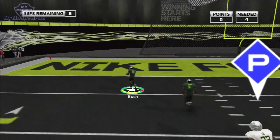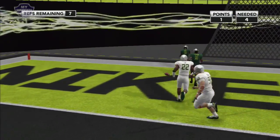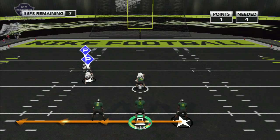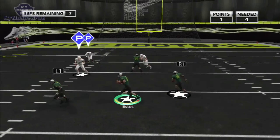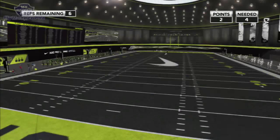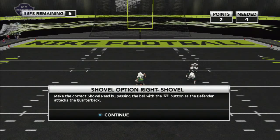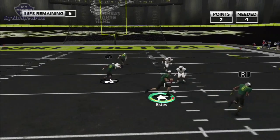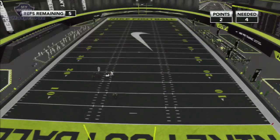In the shovel option tutorial, a 'P' over somebody's head means they're responsible for the pitch. When that player steps up, you want to make sure you shovel the ball the right way. On the other side, same read — if the guy steps up, you pitch it, though I pitched it a little too late there.